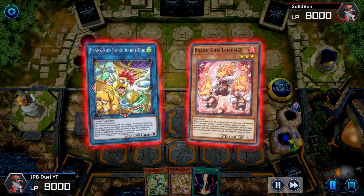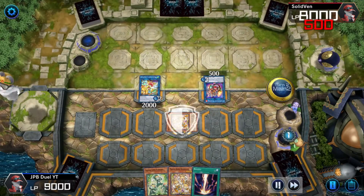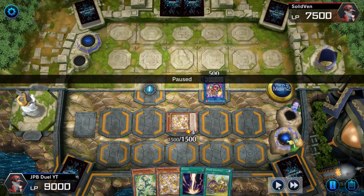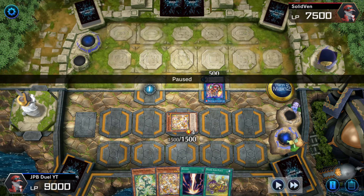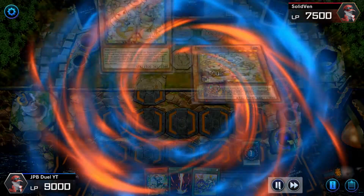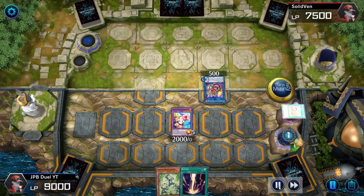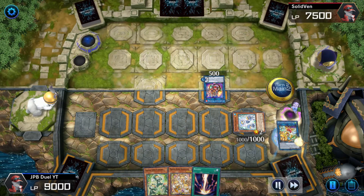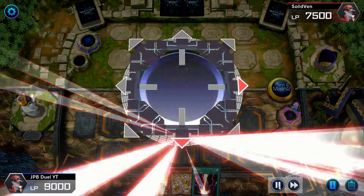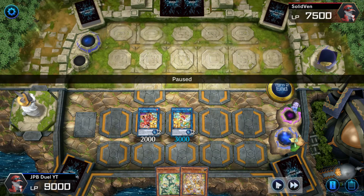In Main Phase 2, I link off Lamp Seas and Doodle Do into another Doodle Do. Using Lamp Seas' effect in the graveyard, I special summon Roxies. I tribute Doodle Do, take out a Pandemonium, and activate Prank Kids Place — which gets banished when I use Roxies' effect. Then I use Pandemonium to go into Rocket Ride, activate Roxies in the graveyard, throw away my Prank Kids Place, special summon a monster, use Rocket Ride's effect, take out two more monsters from the graveyard, and two Prank Kids go into Bow Wow Park. This is my end board after I use Raigeki.